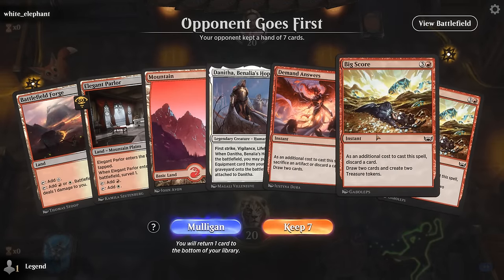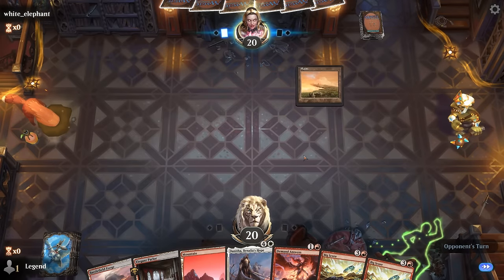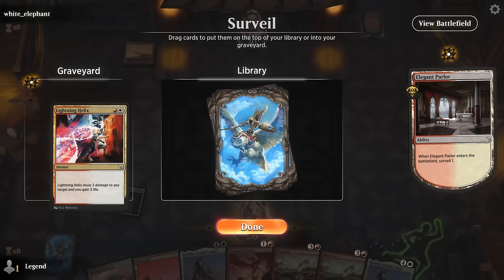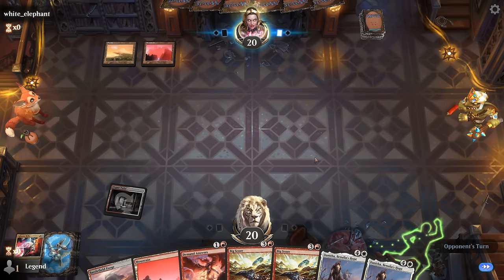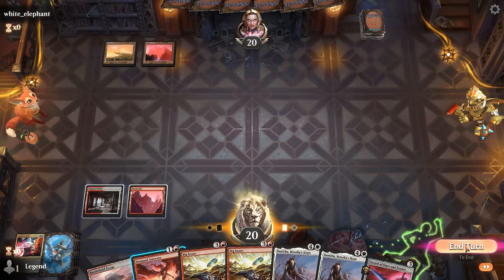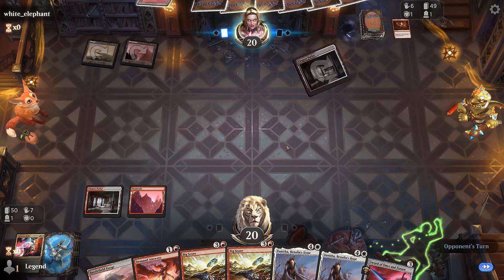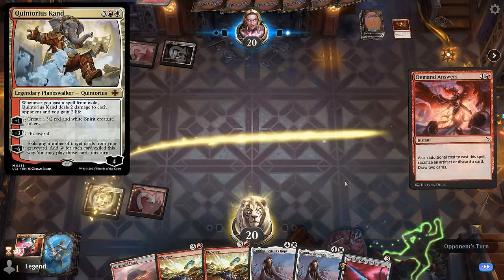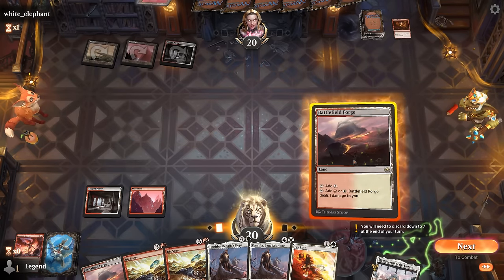We're on the draw — missing an equipment but we dig deep to find it and may need removal to survive. Lightning Helix gives us a two-mana play, but more interested in digging with Demand Answers. We discard our Sword to eventually get back with Danitha. Opponent exiling two cards — might be a Pia exile deck making thopters, maybe with Quintorius as a synergistic card. For now we keep up Get Lost, which can also hit planeswalkers.